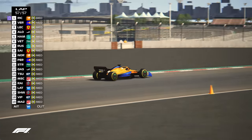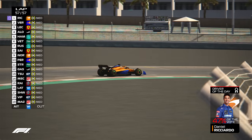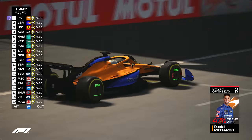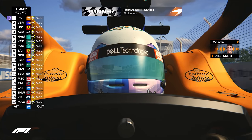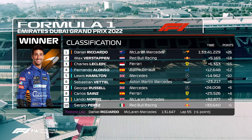Here's Daniel Ricciardo on the final lap — a tremendous drive today. He's your driver of the day with 47% of the vote as he rounds the final corner. The wonder from Down Under, Daniel Ricciardo — he's your winner! Daniel Ricciardo is the winner. Second is Max Verstappen. Charles Leclerc in P3. Fernando Alonso P4. Lewis Hamilton in P5. Sebastian Vettel P6. George Russell P7. Carlos Sainz P8. Lando Norris P9. Sergio Perez P10.